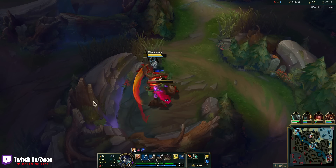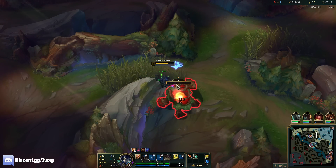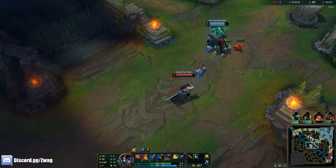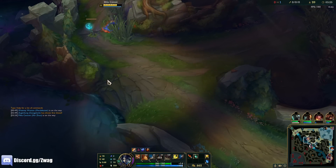With Hail of Blades we have an auto reset on Q, so we actually get four really fast autos because it doesn't count auto resets. I can clear Krugs or I can try and gank mid - he's pretty far up and not missing any health.